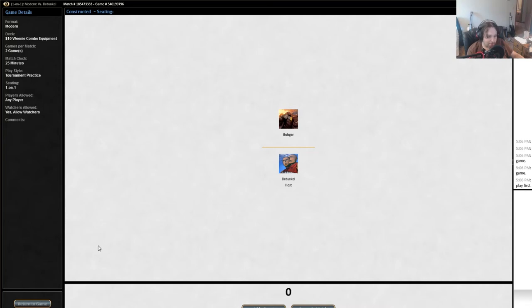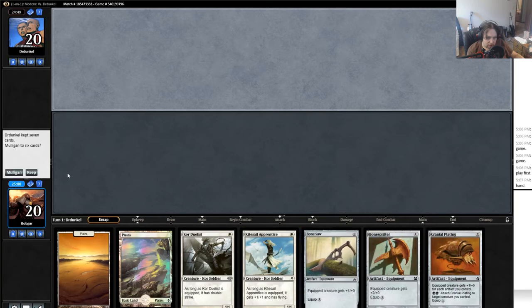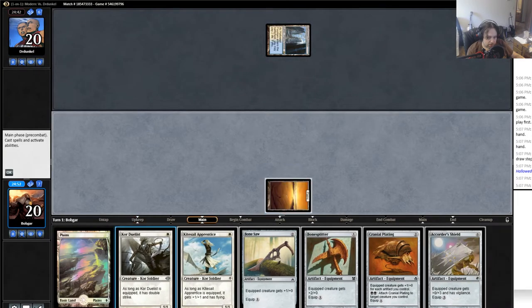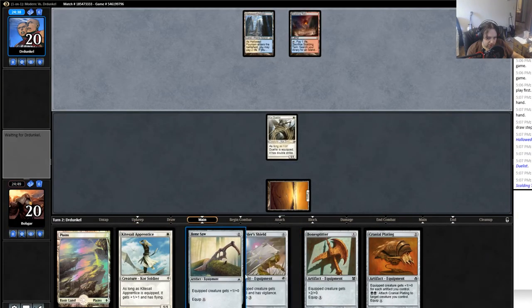What is up guys, BobGar here playing some Core Combo equipment in Modern. It's pretty fast and has some good cards. I'm gonna keep it even though we don't have the combo. As long as they didn't have a lot of removal, Core Duelist swinging for six on turn two is not bad. I'll try to hold off on dropping the zero drops until they're actually useful.